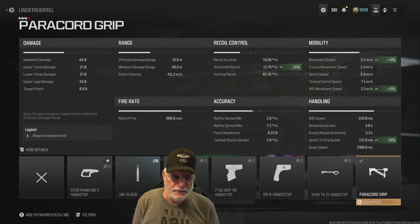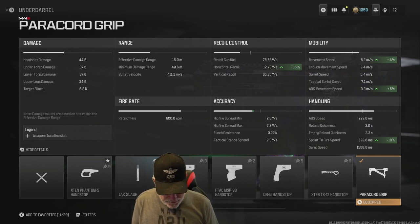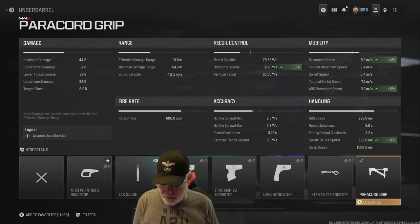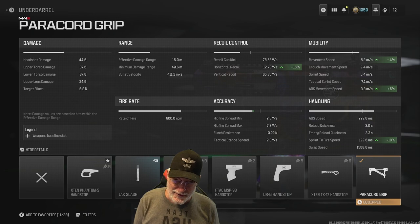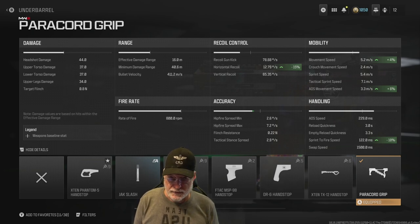First and foremost: ADS movement speed. I want to be able to dodge bullets coming at me, make myself harder to hit. I play a lot of free-for-all, so that's very important. Second is ADS speed, because if you can't get the weapon up, you're going to get gacked every time. Third is sprint to fire speed — if you're moving around the map, creating angles, and all of a sudden someone pops their face in front of you, you want to be able to send them on their way. Sometimes I'm also considering range, but not often.